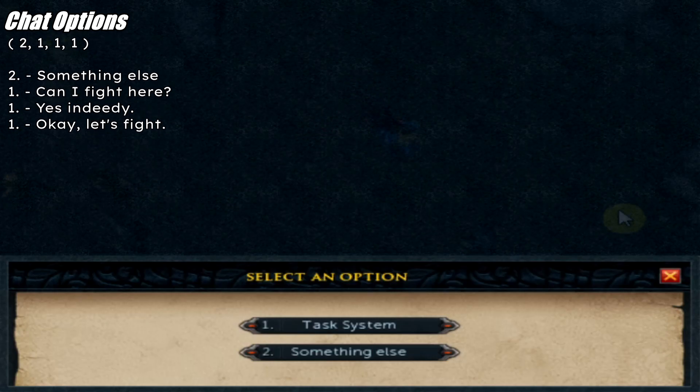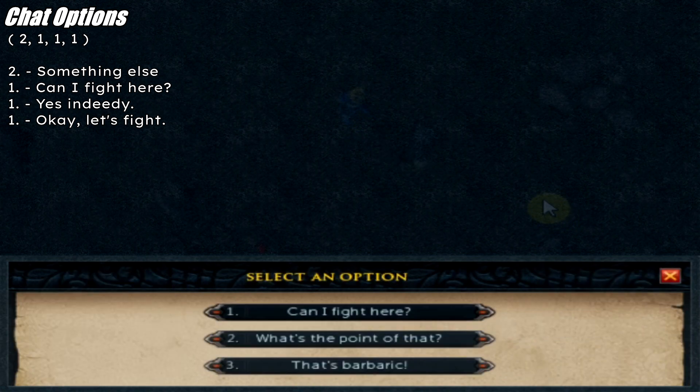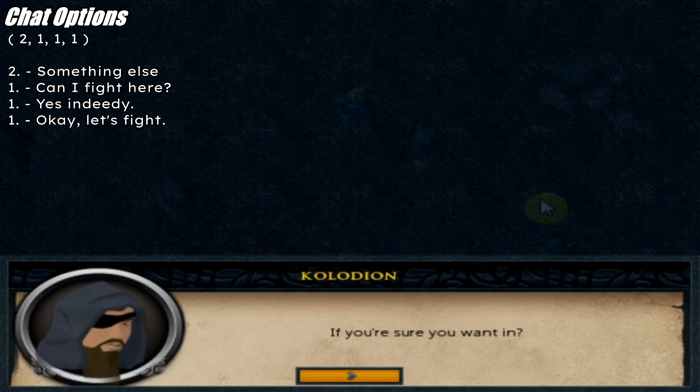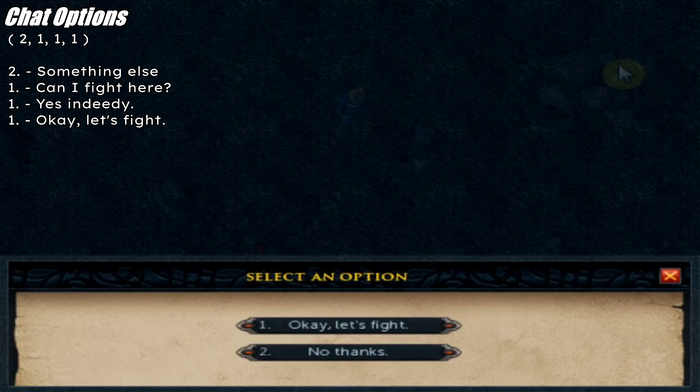Talk to Galodon: option two — 'Something else', option one — 'Can I fight here?', option one — 'Yes indeedy', option one — 'Okay, let's fight.'